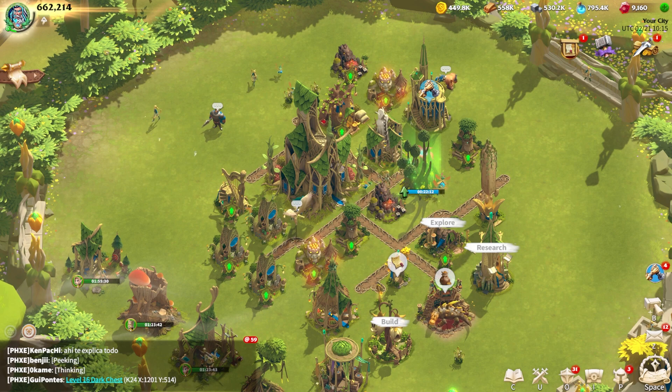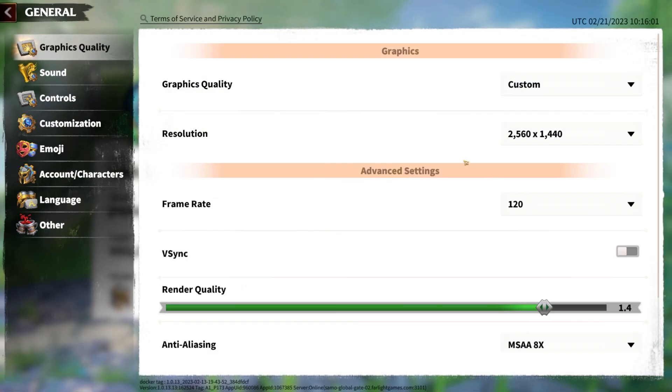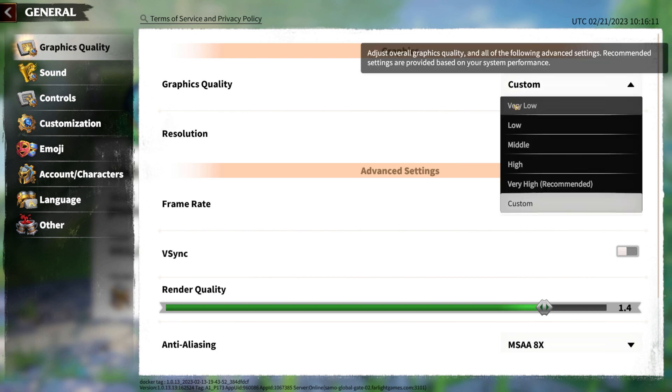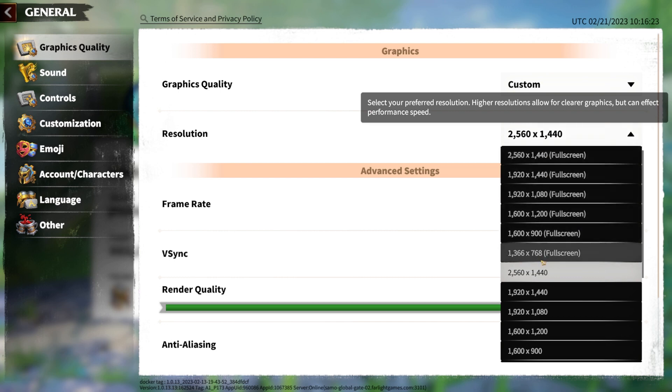Now that it's loaded up, I'll quickly go over some of the features. Firstly, the thing I really like is that you get some extra customization over your graphics. You can select a preset from very low, low, middle, high, or very high. My PC is recommended at very high — I do have a fairly decent gaming PC. You can also select your resolution if you want to.